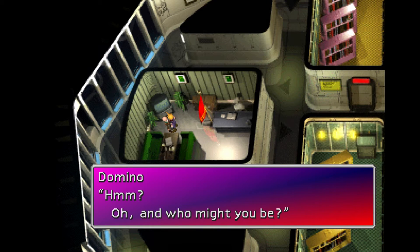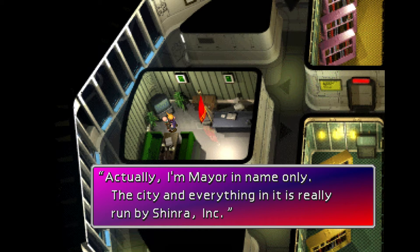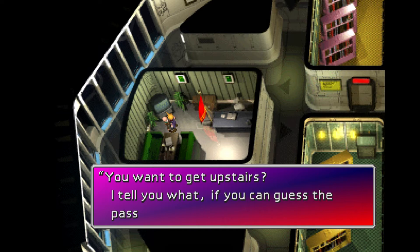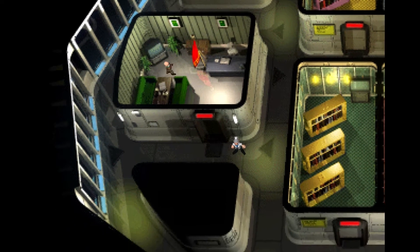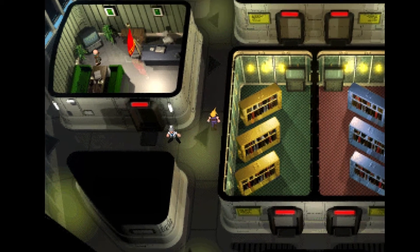So I'm going to talk to this guy, which is Domino. He's going to talk about how he's the Mayor of Midgar, but the Mayor is just a title because everything is being run by the president. He's going to give us a keycard for a password, and we have to find out what the password is. If we do it on the first try, he will give us something special.